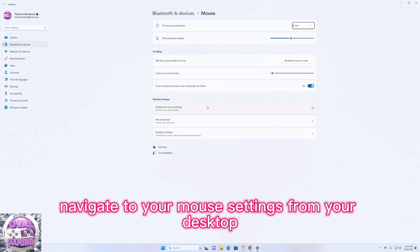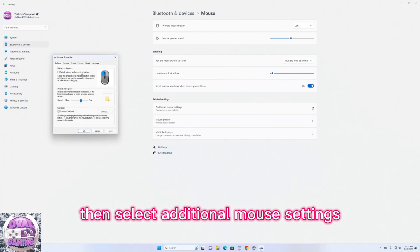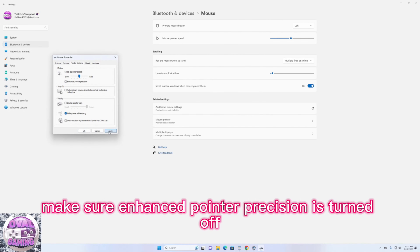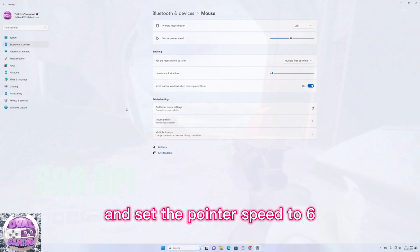To do this, navigate to your mouse settings from your desktop, then select additional mouse settings and click on pointer options. Make sure enhance pointer precision is turned off and set the pointer speed to 6.